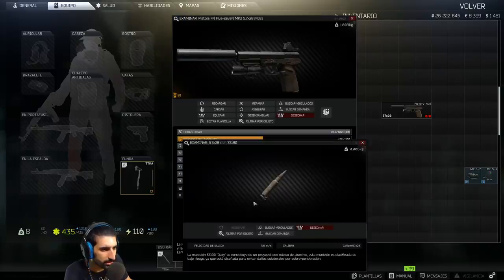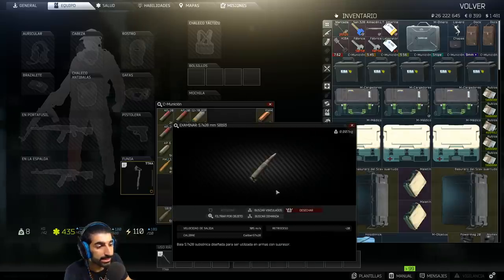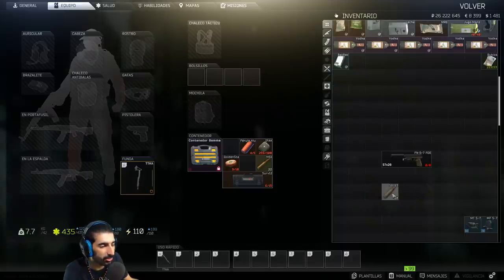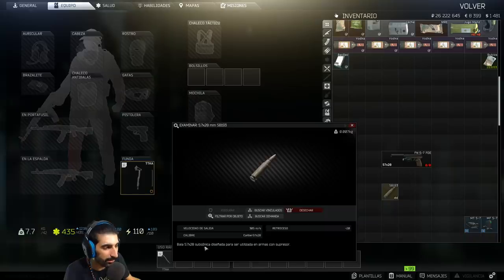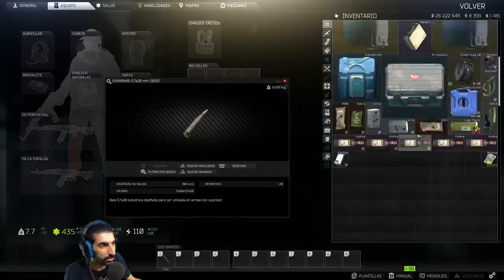The SS190 round travels at 716 meters per second, but that's not the round I use. The SB193 travels at only 305 meters per second — a huge difference. That's why at medium to long distances the bullet feels very slow: the SB193 is subsonic, designed to be used in weapons with a suppressor.